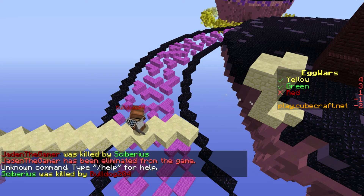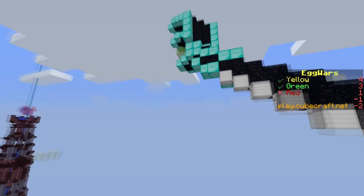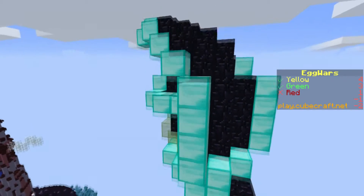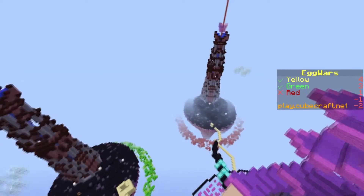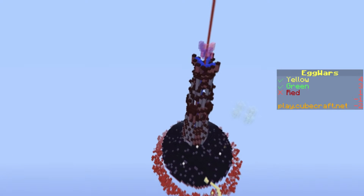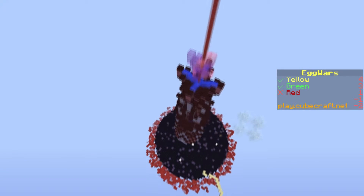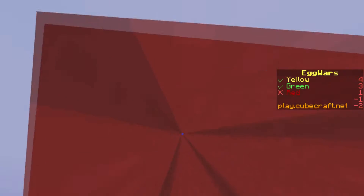Wow, that was pro. So where is the egg usually? Could it be on, like, the other guys' base? It's usually in the middle of your island. Each team has one. You're trying to defend yours while breaking theirs.